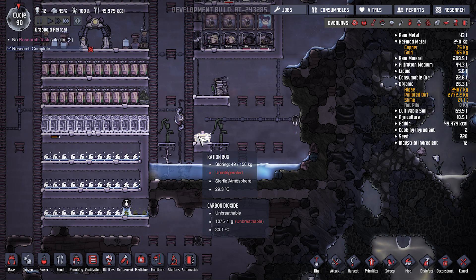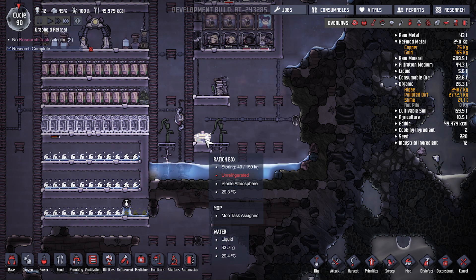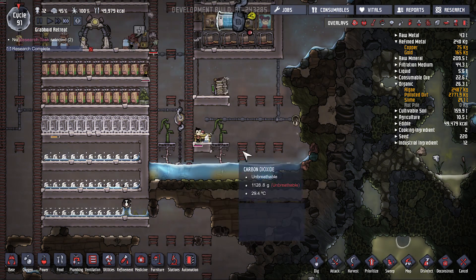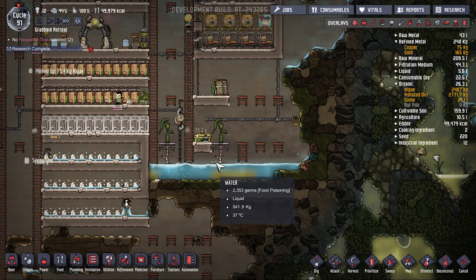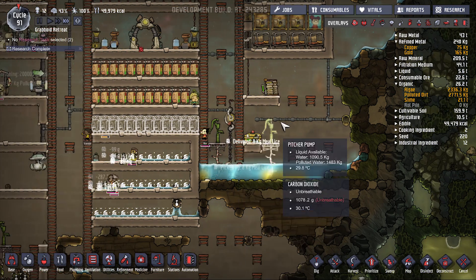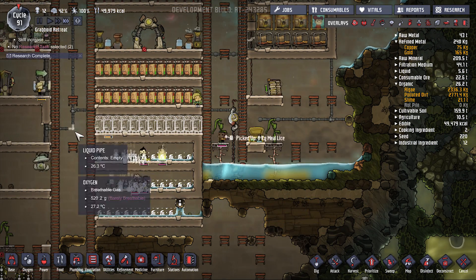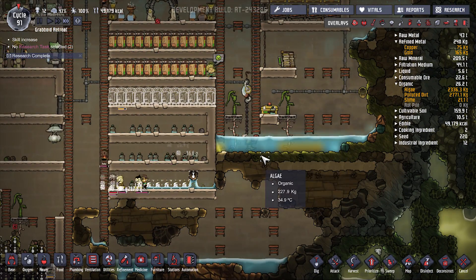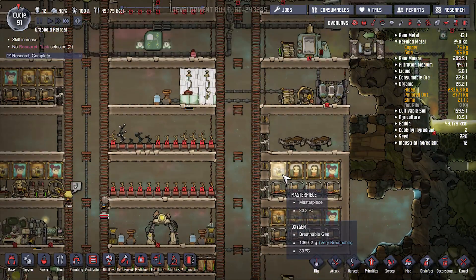Actually, that would cause a sterile atmosphere wouldn't it if you lightly doused it with water — that's an interesting concept. The carbon dioxide can now get out through that way. We may have to put a rations box lower, or just get a fridge at this point.